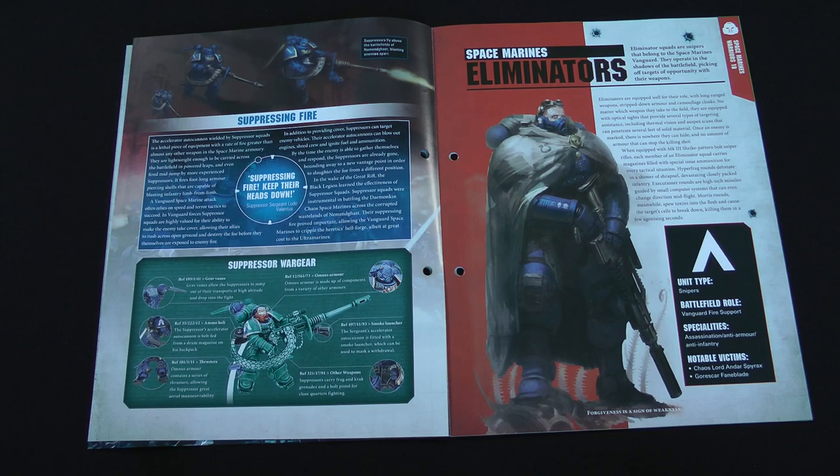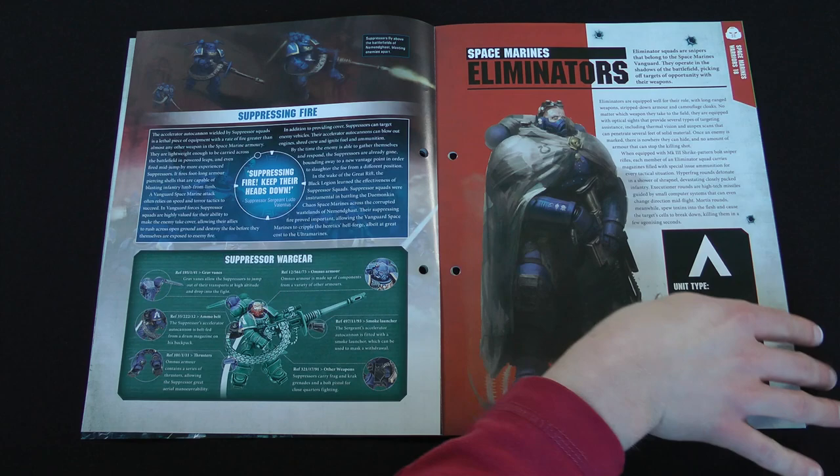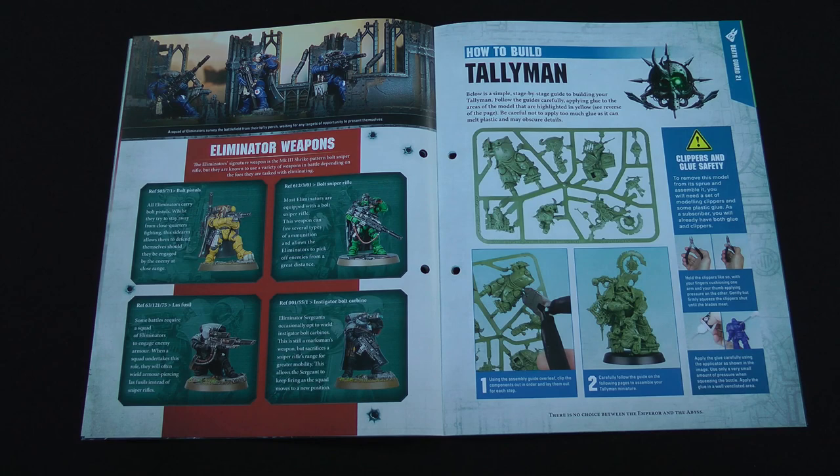We've got a playlist on that box set. Then Eliminators are another Vanguard unit — dedicated snipers, rather like the sniper scouts, but with much better armor as full Space Marines. They have a variety of weapons including bolt sniper rifles and LAS fusils, sort of small LAS cannons.